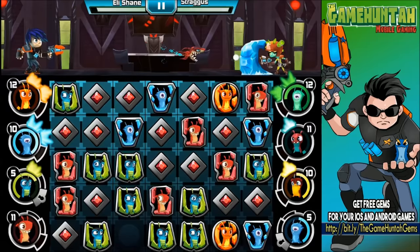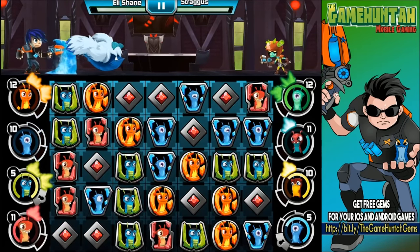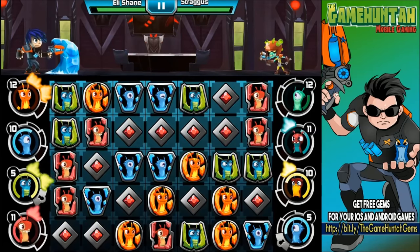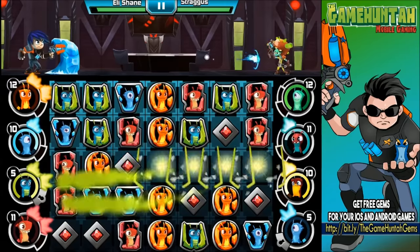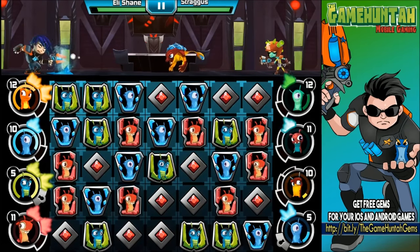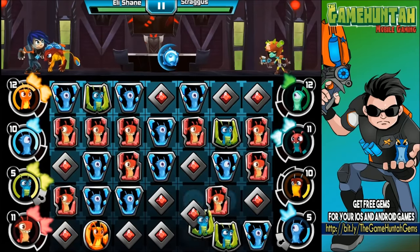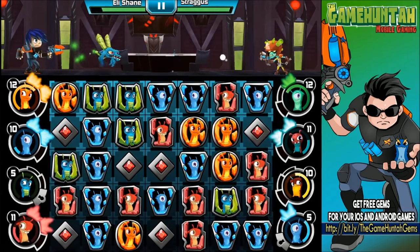Mako Breaker, Fandango — that was Frost Crawler, what am I talking about? Okay, Mako Breaker. This is getting a little bit difficult — this battle is not easy at all. Smither, you're good to go in a few seconds. Let's wait for that bomb to disappear — perfect.